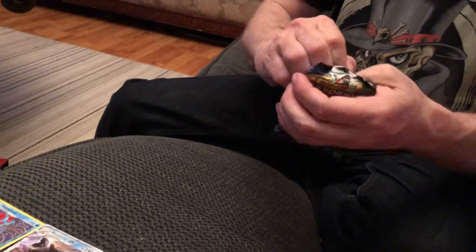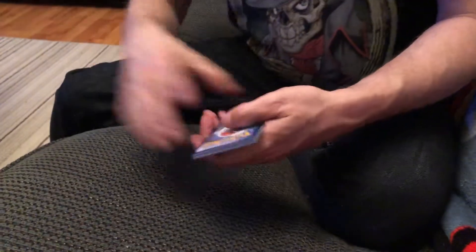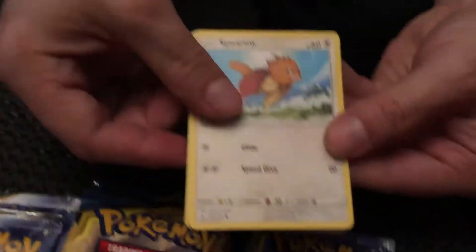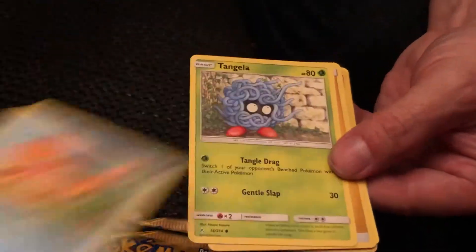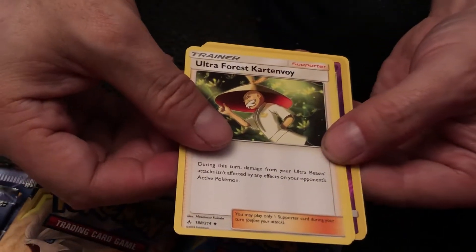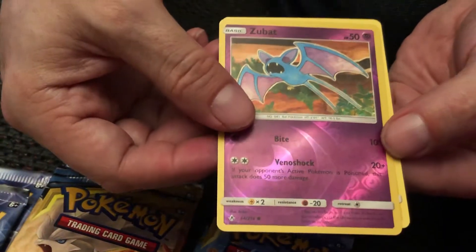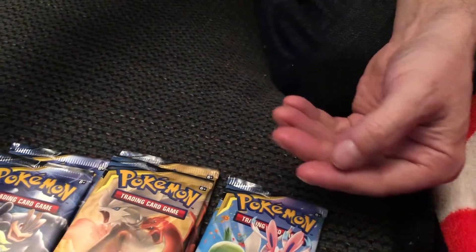Back into another one of these. Spearow, Lickitung, Litten, Krabby, Tangela, Energy, Porygon 2, Ultra Forest Kartenvoy, Golbat. Zubat is our reverse holo. And Stunfisk — that's a rare.